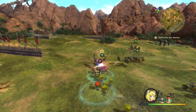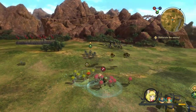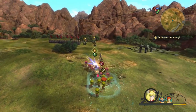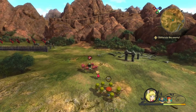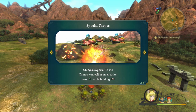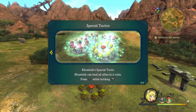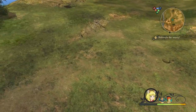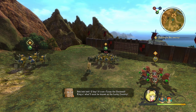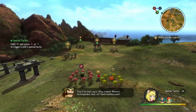So if we do an all-out assault using our melee units, our guts gauge does empty quite quickly, but also fills up automatically as well. Now we're cooking with gas. There's some more guys coming in — they've got a special tactic. We've got a special tactic gauge to try. Chingu's special tactic — Chingus can all record an airstrike. Press Triangle while holding R2, so it's Triangle or Square while holding R2. Oh, there he is — Tyre the Untamed. I will destroy you, my friend.